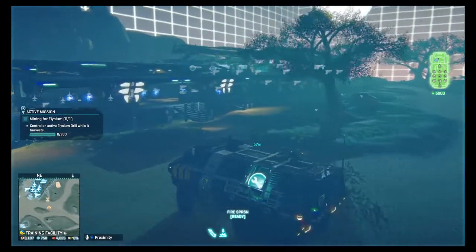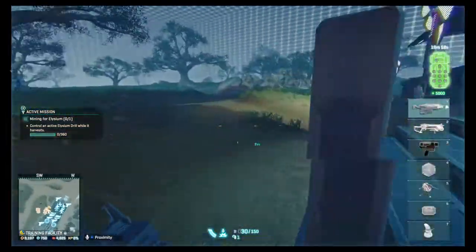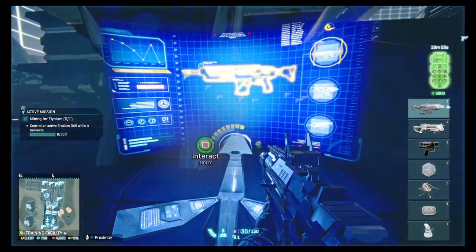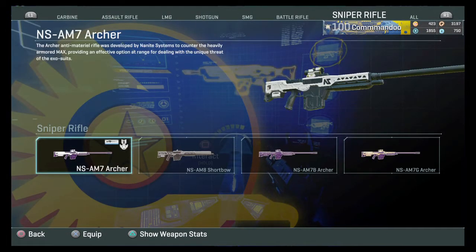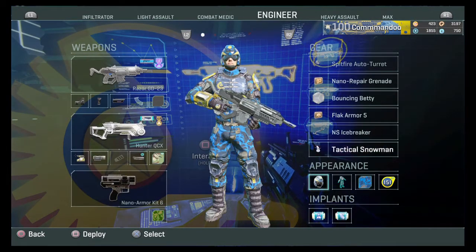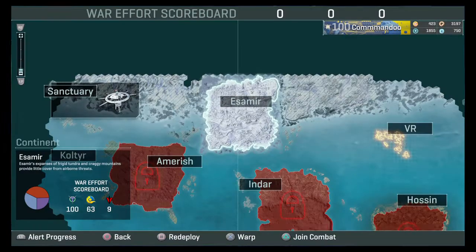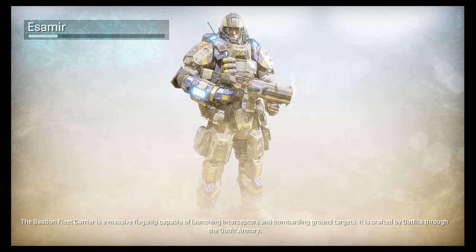There are hundreds of different loadouts — you could have an anti-max loadout with the Archer to kill maxes, but these are what I'd really recommend. Let me jump over to my main account on Indar to show you what I use on my engineer. More advanced stuff like Bionics you get as you play because you have to put ISO into it.